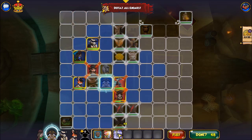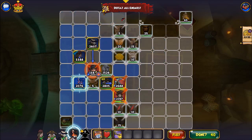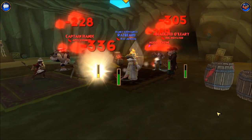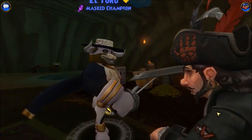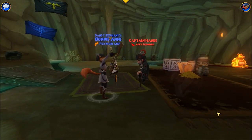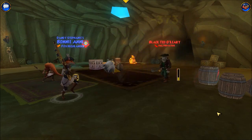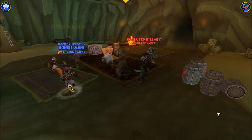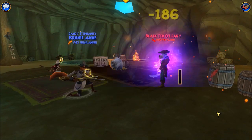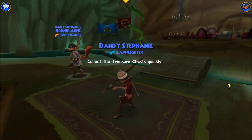Increasing everybody's critical and pushing these two guys back. Burst Fire — and because she killed him, she gets a Double Tap, and because she got a critical, she gets another Double Tap, and another Burst Fire. Those guys activated her Overwatch again — Burst Fire, Double Tap. That was a successful showcase of Bonnie's chaining abilities as a ranged companion.